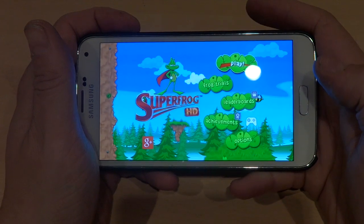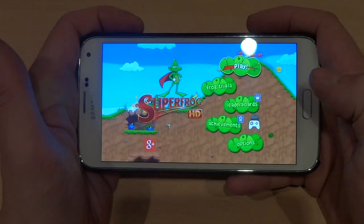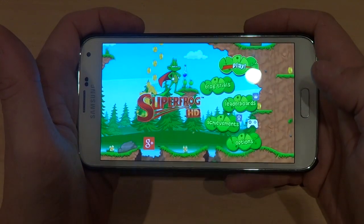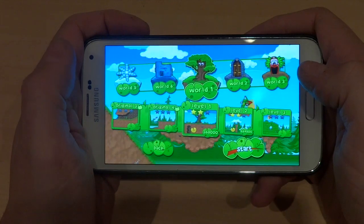Hi, this is Paul from SoundMobiles and this is App of the Week. This week's App of the Week is Super Frog HD from the Samsung Galaxy S5. This is a $1.99 game in the Play Store, well worth going to download. I've been playing it for a couple of days now so let's get into it and have a little go.